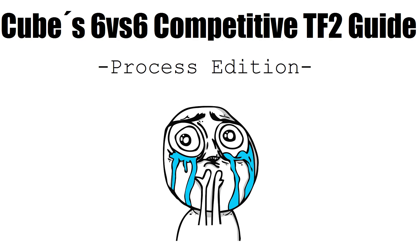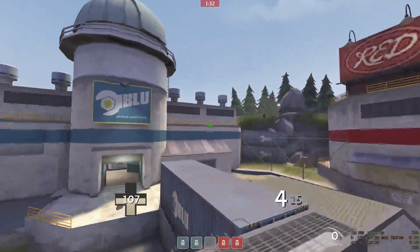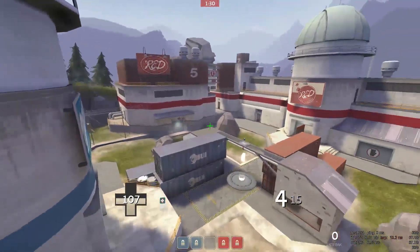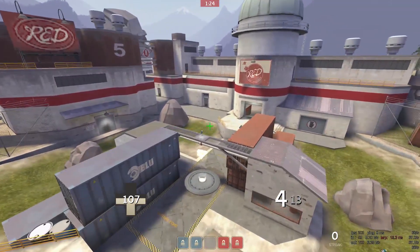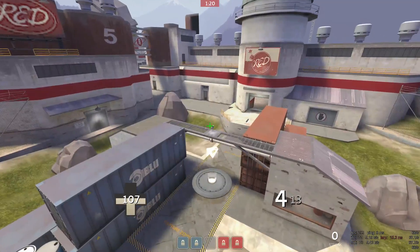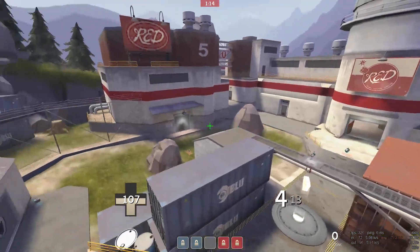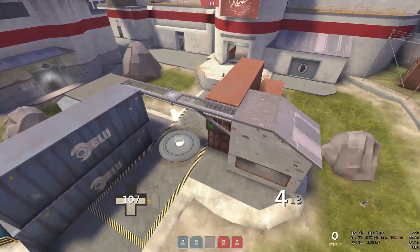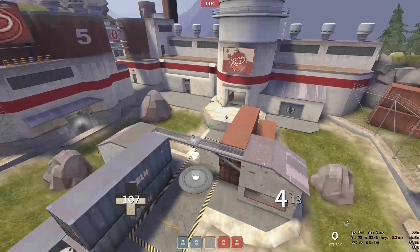Hey guys, welcome back, it's me again Cube and today we're going to talk about CP Process. CP Process is quite an interesting map and I'm going to tell you why. CP Process is really interesting and unique because you have a big flank — you have the Suez area and the PC area to get onto second, or the other way around. On classic maps like CP Badlands you only have one flank area, like the resub. You don't have two ways to get around the enemy, so that's basically the reason for Process being quite unique.